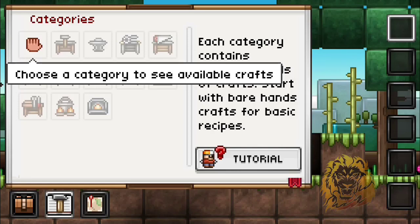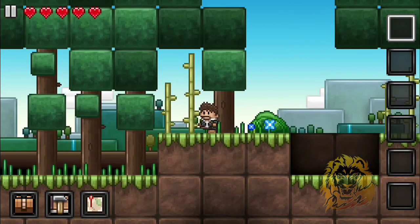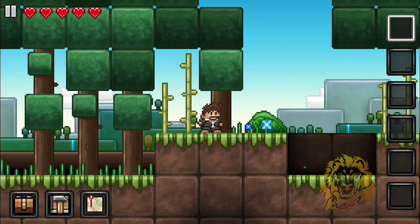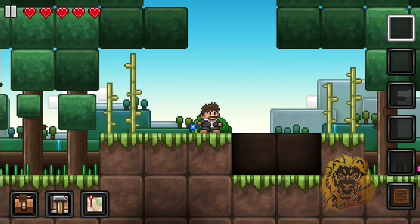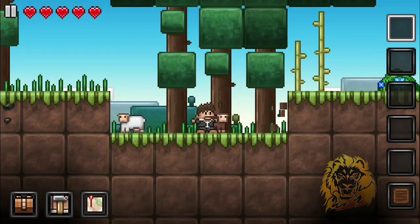Choose a category to see available crafts. Oh my god, this is amazing. 'Gather some wood first' — no problem! How do I do it? I just punch trees? I have to keep tapping on it — that's annoying, but this is good, I like this. At least it breaks the whole tree, which is nice. We got animals and they're so ugly. I didn't want to kill you, sorry!